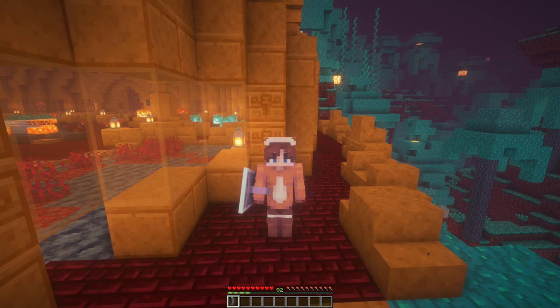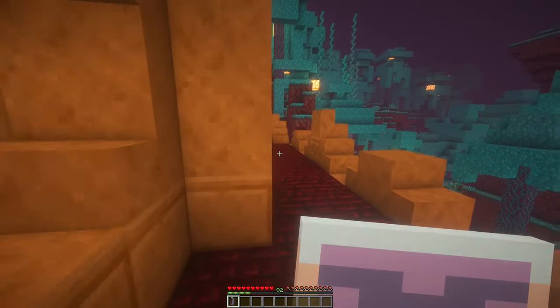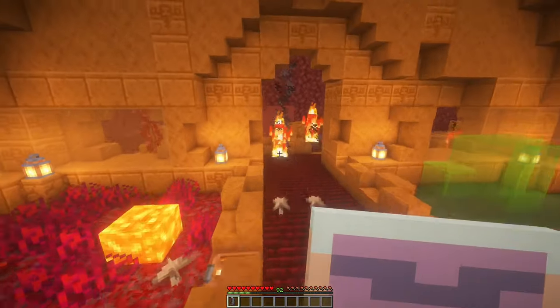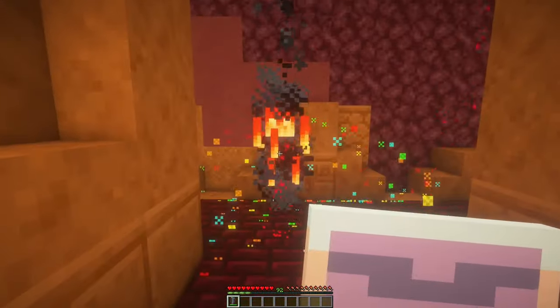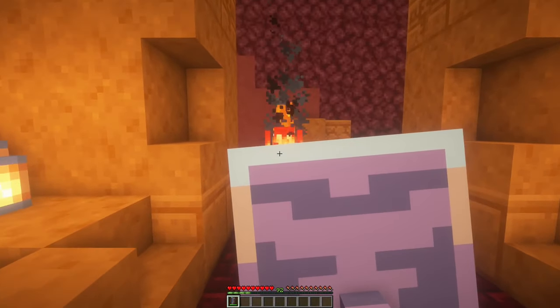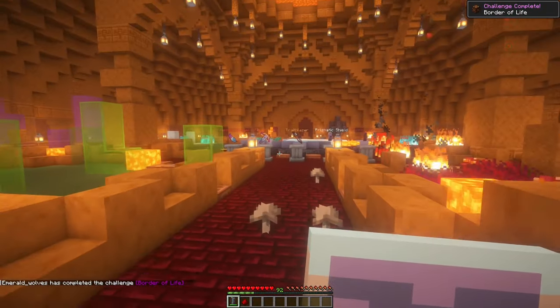Next up is probably my favorite item in the entire mod, and that is the Prismatic Shield. This shield isn't just for looks, even though it looks amazing. You can use it to block mobs, and whenever you counter something, it has the ability to smite them. That's a strong shield.